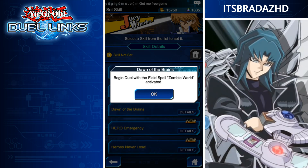Next, Dawn of the Brains — begin the duel with a field spell, Zombie World, activated. That's a good skill. I think that's one that a lot of people do want, because Zombie World was a card we really wanted from the Bones event and we didn't get it. So it'd be nice if we can actually get it via a drop skill whenever Bones actually gets added to the game.